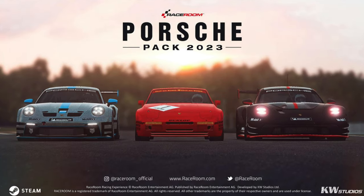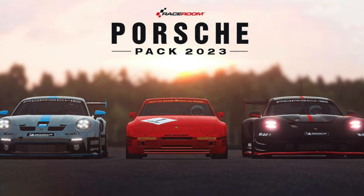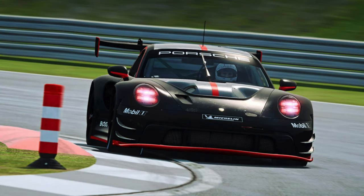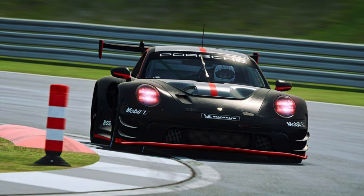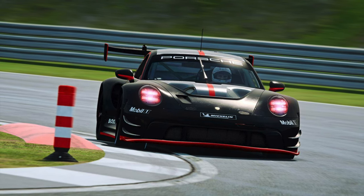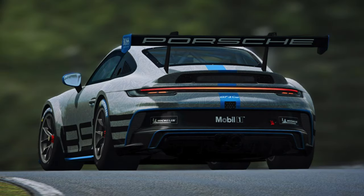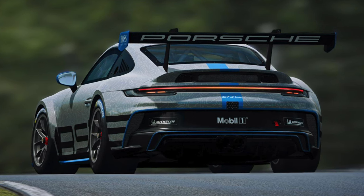KW Studios and Porsche Motorsports have announced the upcoming release of the Porsche Pack 2023 for Race Room Racing Experience. The pack introduces three vehicles: the Porsche 911 GT3R 992, the 911 GT3 Cup car, and the legendary Porsche 944 Cup. The core of this release is the mighty 992-shape 911 GT3R. The Porsche Carrera Cup continues its official relationship with Race Room, presenting the 2023 Porsche Carrera Cup Deutschland grid — arguably more challenging than the GT3 model, with no ABS or traction control allowed.